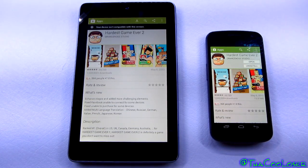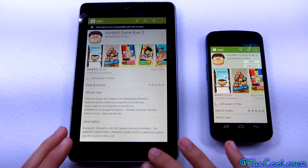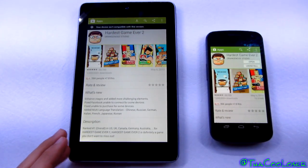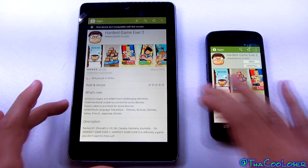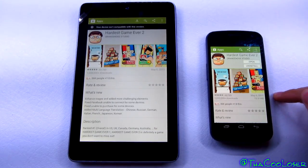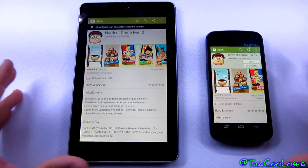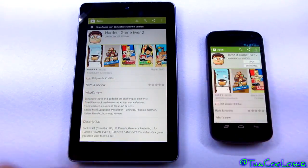Hey guys, it's me the Cool Loser, and in today's video I'm going to show you how to get games and applications running on other devices that they're not supposed to be supported. As you see right here on the left side on my Nexus 7, it says your device isn't compatible with this version. So you can't download this game onto your tablet, but you can play it on your phone, which is my Galaxy Nexus, and I can open or uninstall so it's installable from there and playable. So the thing is, how do you get this game to be able to play on here?